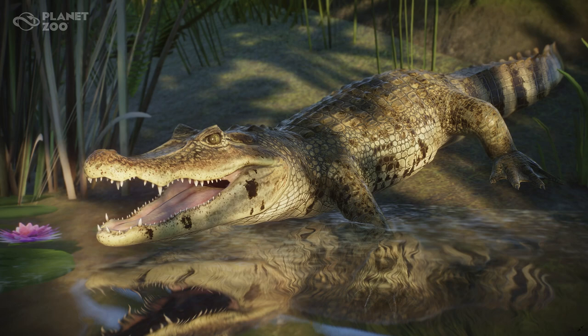Talking about their physical description: spectacled caimans are small to medium-sized crocodilians, generally 1.5 to 2.1 meters in length — about six feet. Historically the maximum reported length was three meters, but at current levels of exploitation few specimens exceed 2.5 meters. Females are smaller than males. Average adults are dull olive to nearly black in color with variable yellow or black cross bands.